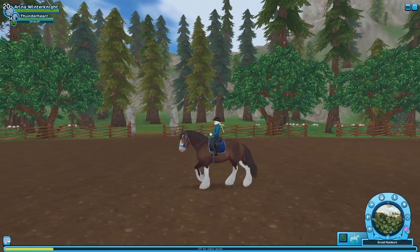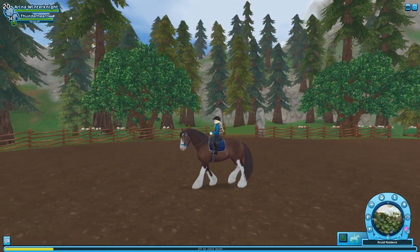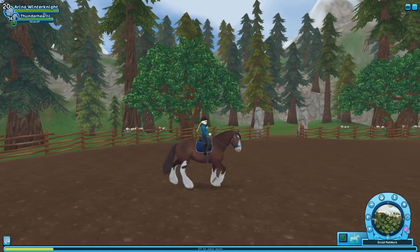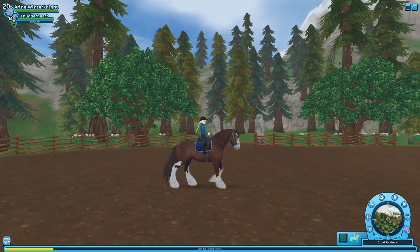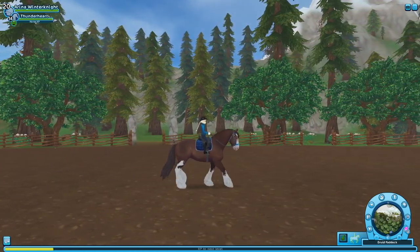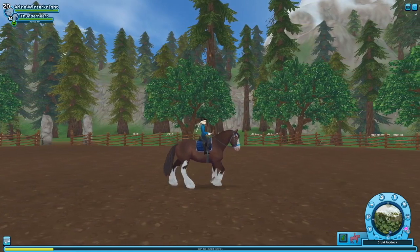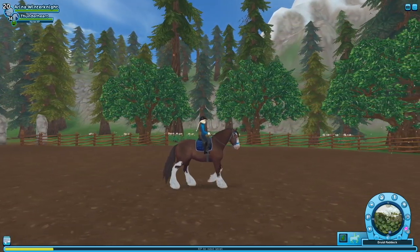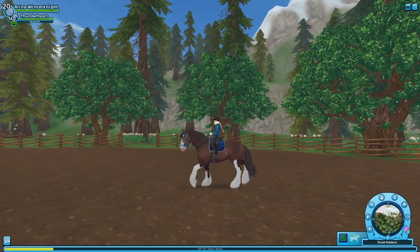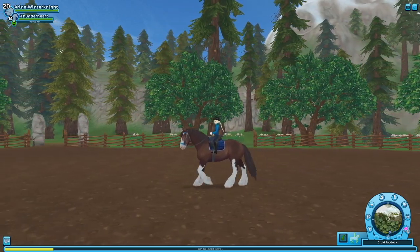The walk. I like this walk — it's a very nice working horse walk. It's energetic and enthusiastic, with good motion in both the front and back feet. However, looking at breeding references, the back feet should be stepping into the prints left by the front feet, and if you look carefully, that's not the case. So there could be more motion in the back feet. That's pretty standard for Star Stable — not much motion in the back legs.